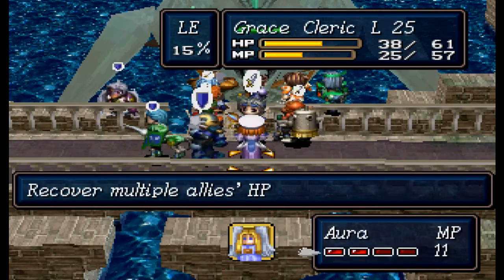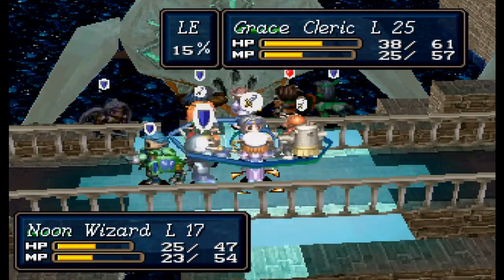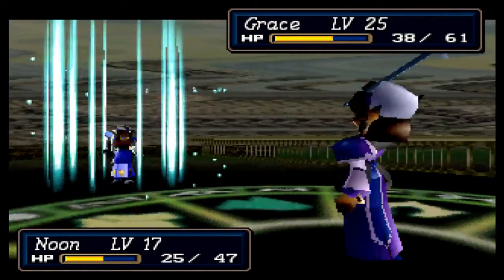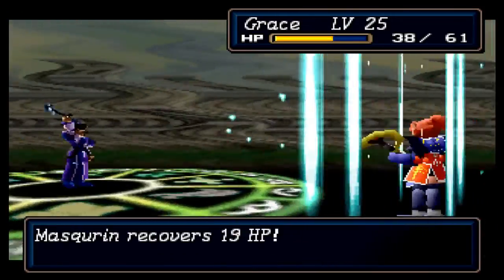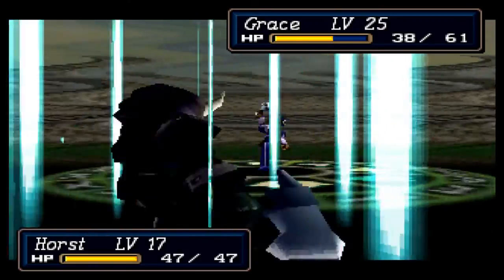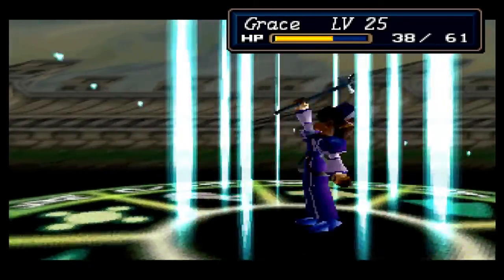I'm gonna use another level two Aura here, because I would like to heal up Murasami specifically. This will hit Maskrin — this will heal everyone that needs the healing, I believe. So it's worth the 11 MP. I made a point of getting Grace to level 23 for Aura 4. It's kind of funny that as long as you position nicely so everyone's close together, just level two Aura pretty much maxes you out — it heals around 35 at max, which is pretty awesome.